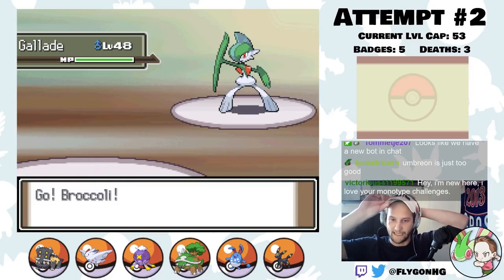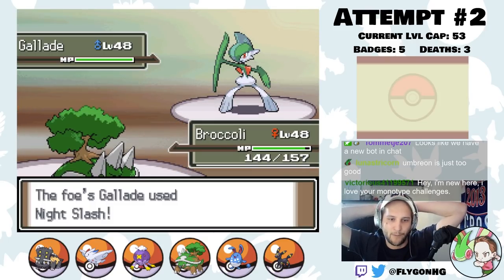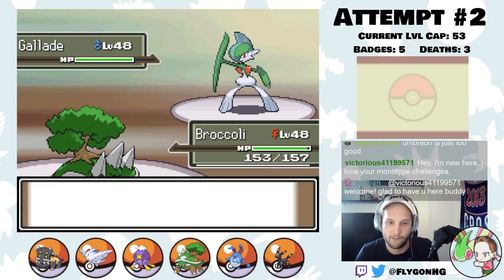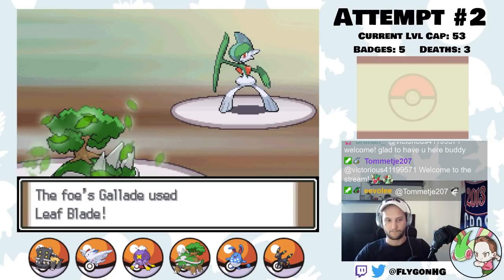Now we're taking that plus-three Defense to Torterra, who can never be crit because of Shell Armor. So it gives us a free setup. The scary thing here is that the Gallade could switch at any given moment because of the way the AI works. Fortunately, we're in a pretty good position. The first thing we're always going to do is Rock Polish first.